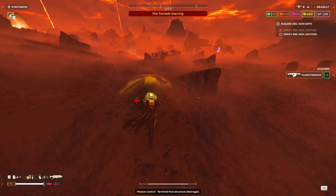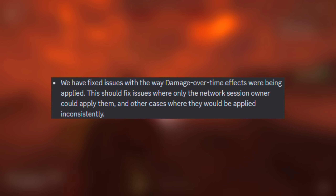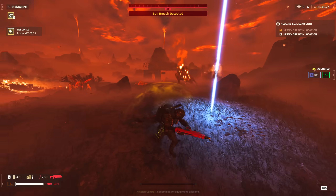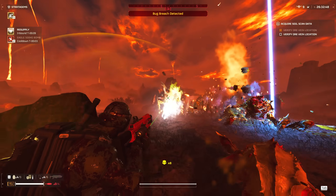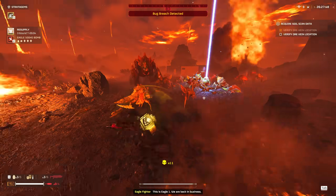Now, onto the biggest part of this update in my opinion — they have officially fixed the DoT damage bug finally. In case you were unaware, fire damage caused by your Napalm Airstrikes, Incendiary Mines, Incendiary Grenades, and Breaker Incendiaries were not applying unless you were the host of the game, making a lot of these weapons nearly irrelevant in group play.